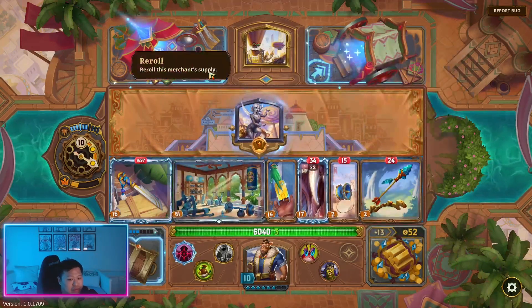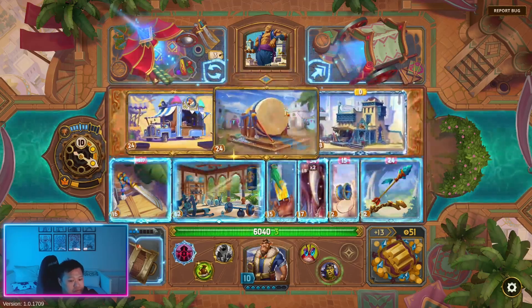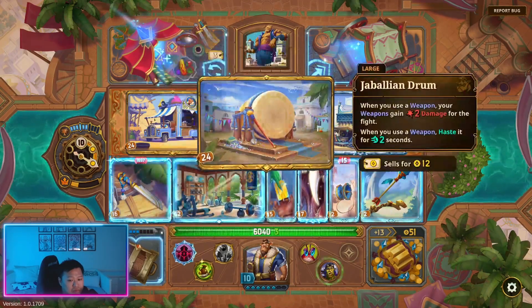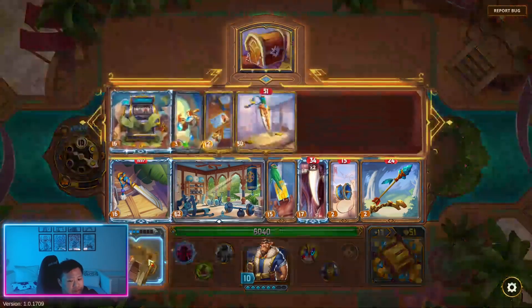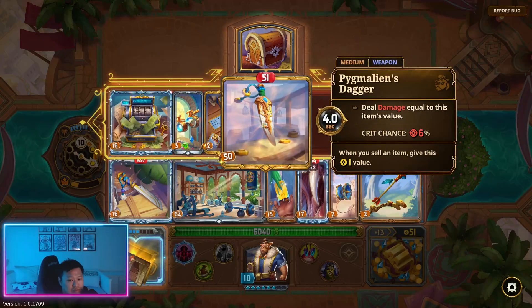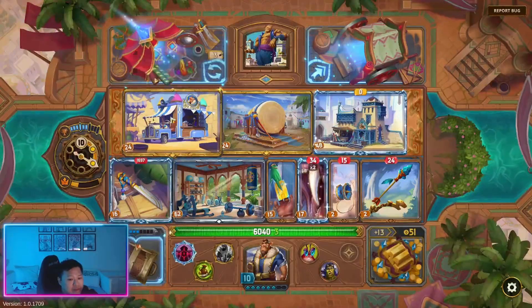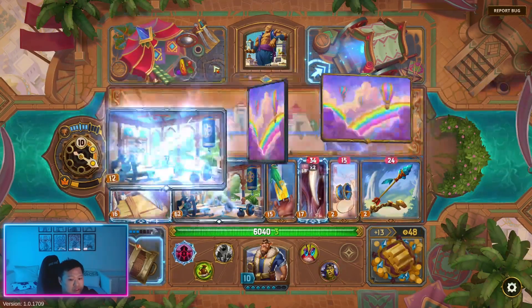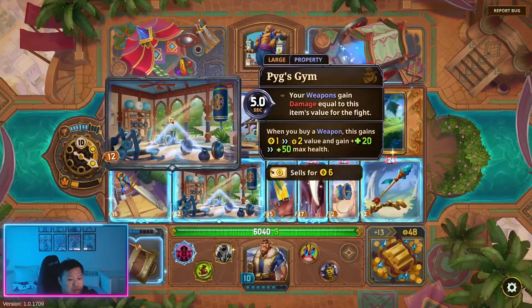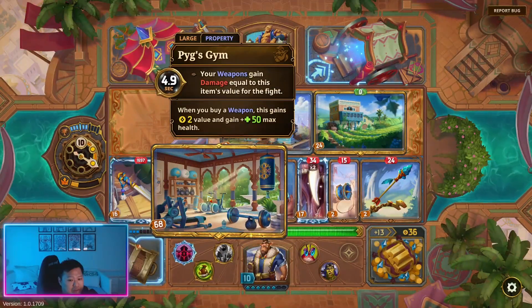We should have traded this item as well — we should have subbed out this item too, that's probably why we also lost that fight. I'm going to re-roll because we can't use anything here. We got upgrade for Pig's Gym — so now every time we upgrade, we get 50 max health.